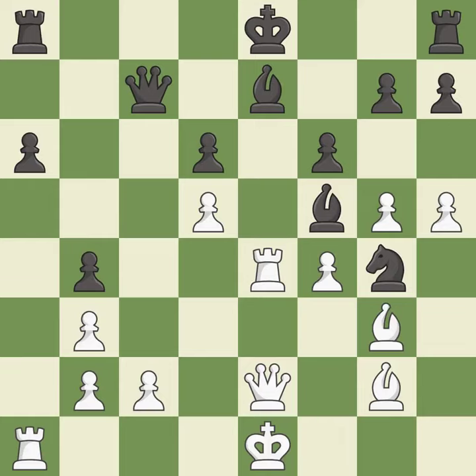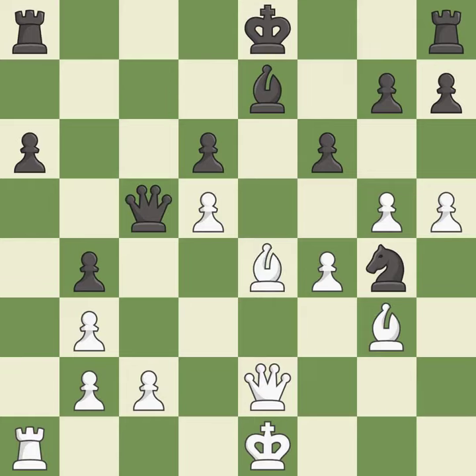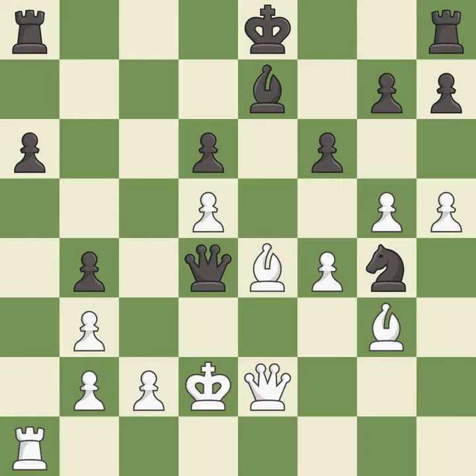This activates a bishop by developing it off of its starting square — it is good. Capturing that rook wins material — it is excellent. Recaptures. It is best. This threatens to fork pieces — it is an inaccuracy. This is the strongest option — it is best. This threatens to win a pawn — it is good. This defends a vulnerable pawn by pinning one of its attackers — it is best. This allows the knight to control more squares. This is the only move that works — it is a great move.